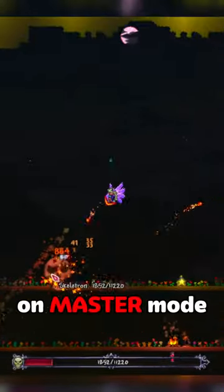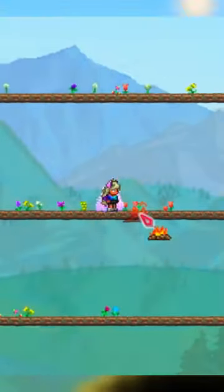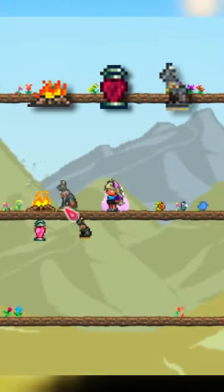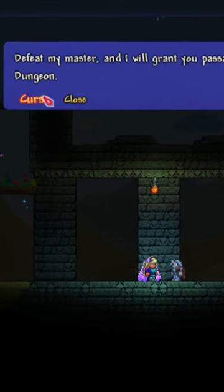Here are some tips for defeating Skeletron on Master Mode. Start out by building an arena four platforms long and a couple hundred blocks wide. Then place your arena buffs: campfire, heart lantern, and boss statue. Make sure to have your potion buffs as well. To summon him, speak to the old man in front of the dungeon at night.